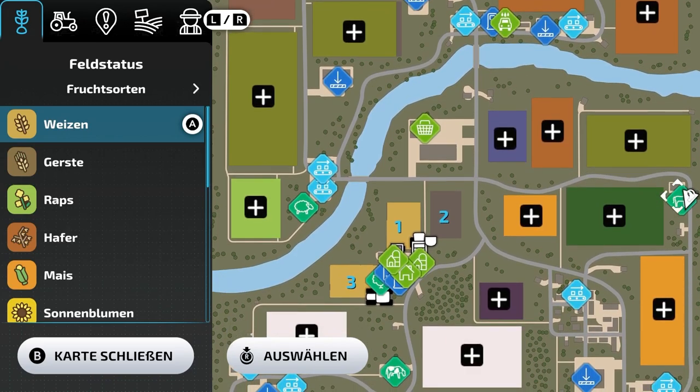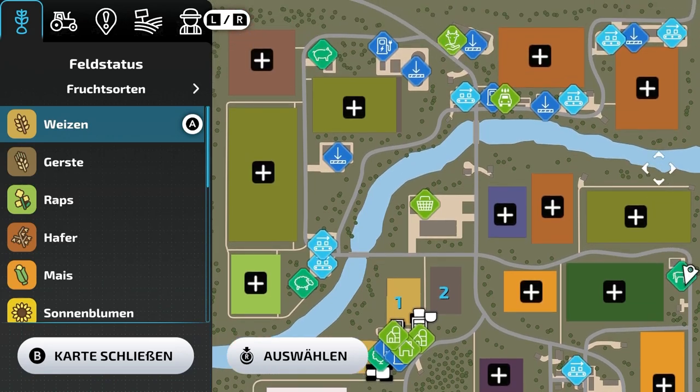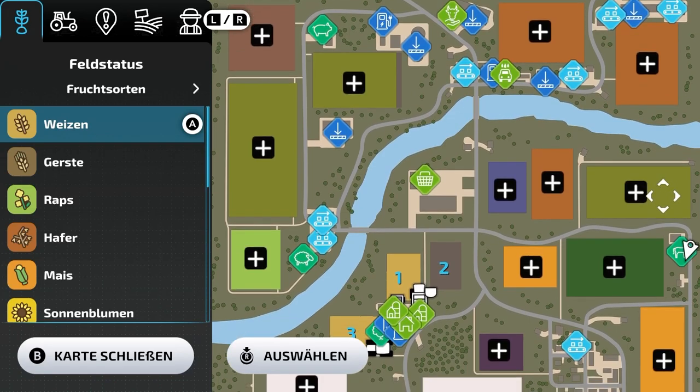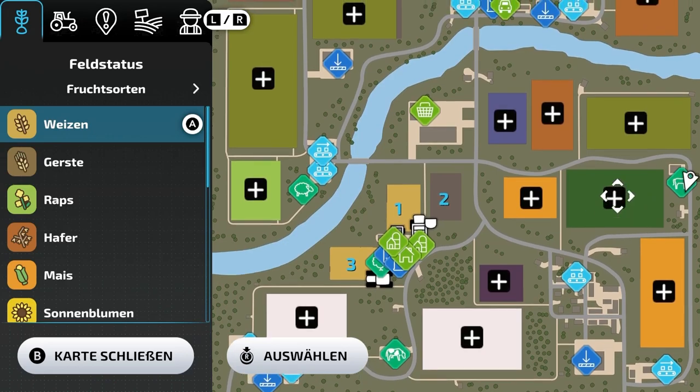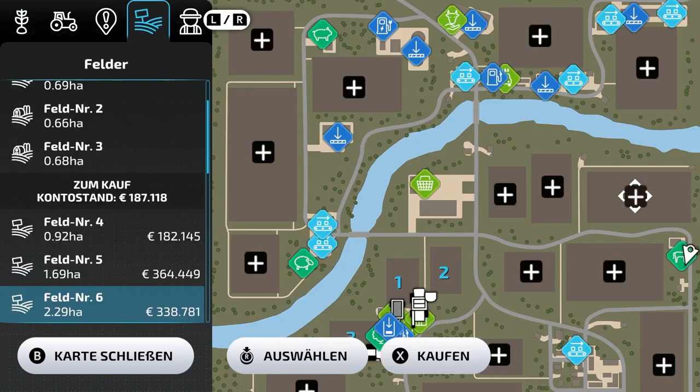Having horses is nothing to earn a lot of money, especially when you are just starting. It is more something for personal luxury and fun. Here you can see where the horse barn is in Neubrun — it's on the right side, about in the middle of the map.